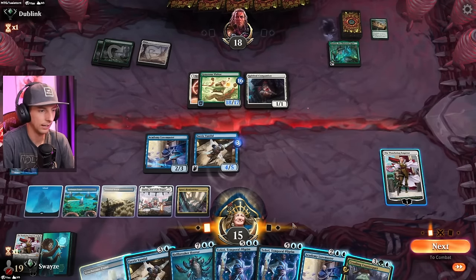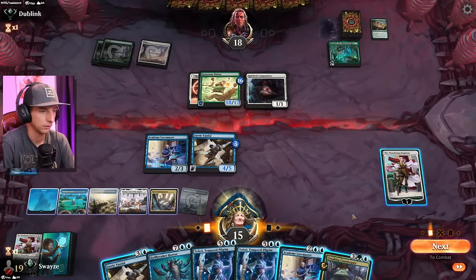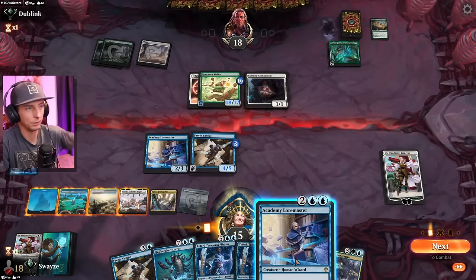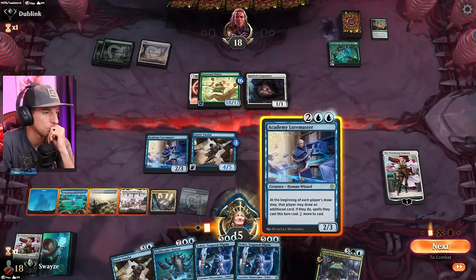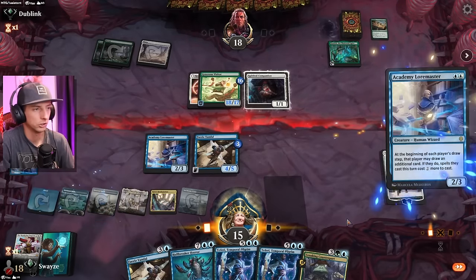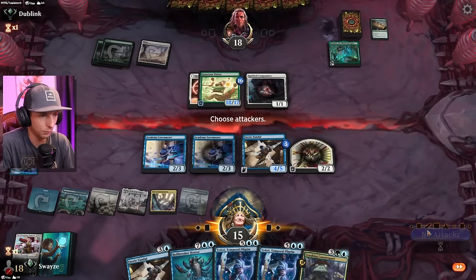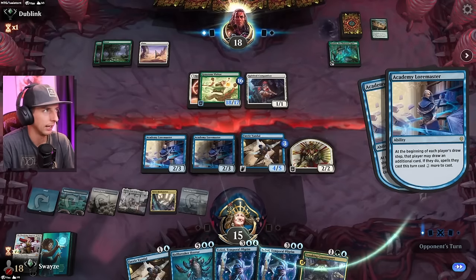We've got the Counterpart, which is very cool. Double Academy Loremaster? Maybe. Sure — double Academy Loremaster, create another 2-2. Just buying time, that's all we're doing. Holebreaker Horror can come out next turn and we'll be good to go.